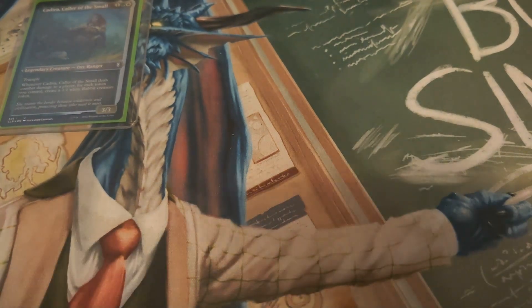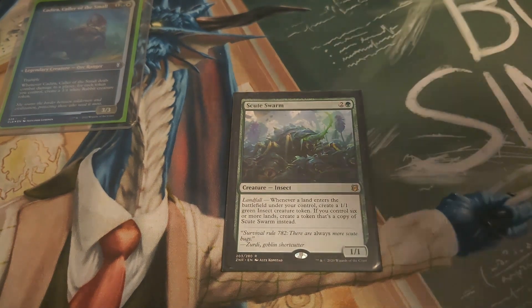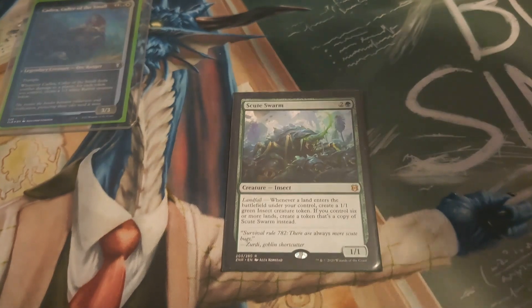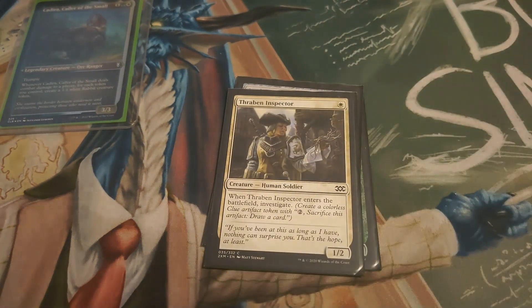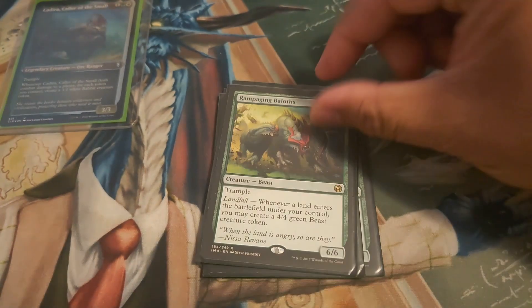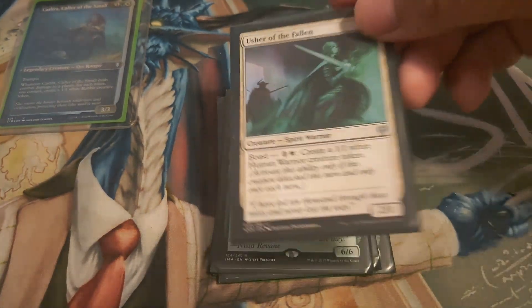The first card is one of the best token makers in green — Scute Swarm — because you can get it out early enough and make a bunch of insect tokens, and as you go it makes more and more tokens. Academy Manufacturer makes one token of each — food, clue, or treasure — when you make one of the three. Thraben Inspector. Speaker of the Heavens. Ramunap Excavator — this card goes in pretty much all my green decks with landfall.